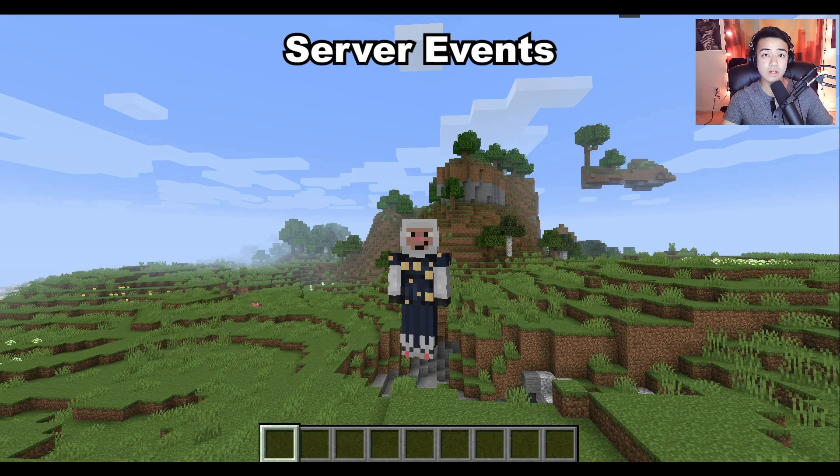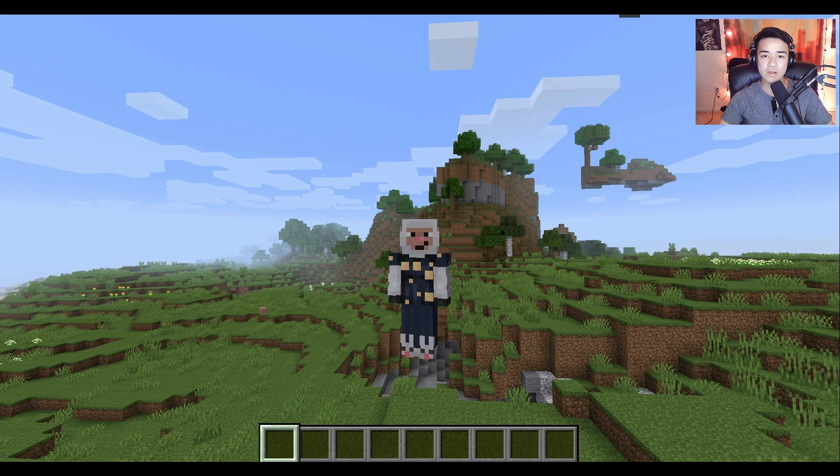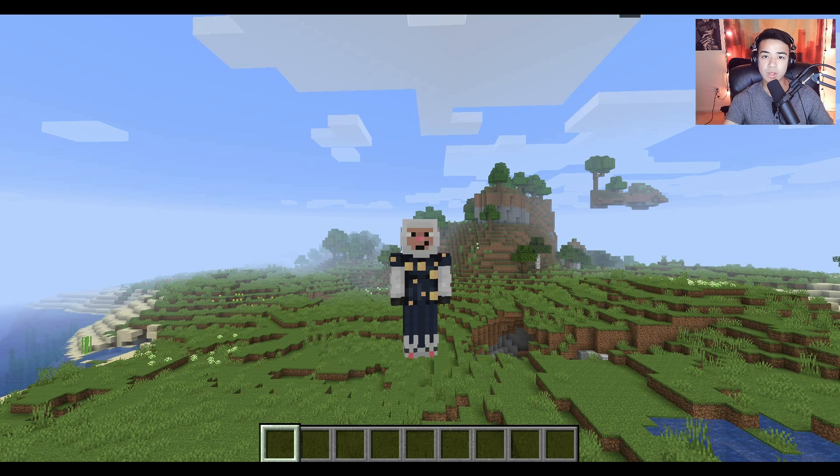And just to give you a list of events planned for the future: turf wars, capture the flag, treasure hunt, build competitions, redstone competitions, and a big Where's Waldo event. Make sure you also recommend your own event ideas for what you'd like to do as a community on the server. That's basically a complete walkthrough of how you can join the Phlox Minecraft server — the Meadow — and the features on the server.